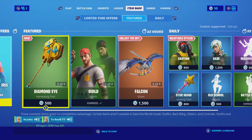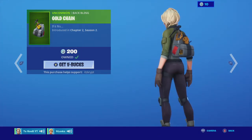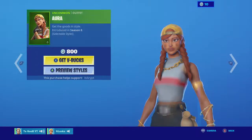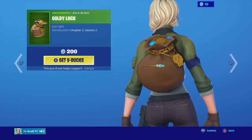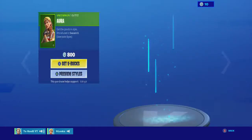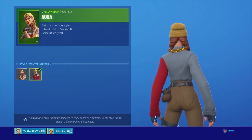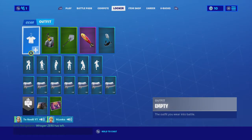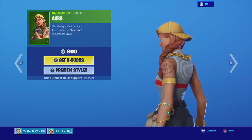Hey guys, glad to be here today. We're doing combos with the gold chain back bling. I don't know why it's called that — there's literally one gold chain, but whatever. The only reason we aren't doing combos with the goldilocks back bling is because I'm not buying that, it is very ugly in my opinion. And I just wanted to mention, gold chain looks way better on the winter hunter style for Aura than it does on Guild, even though it's his. I don't have Aura, but my friend does and he wanted me to tell you that because he bought it.